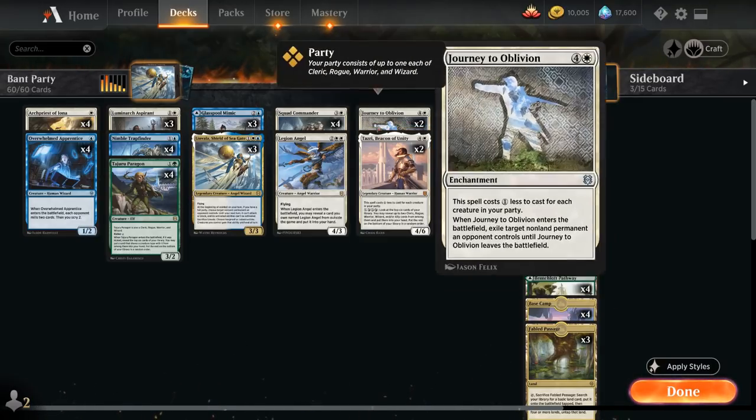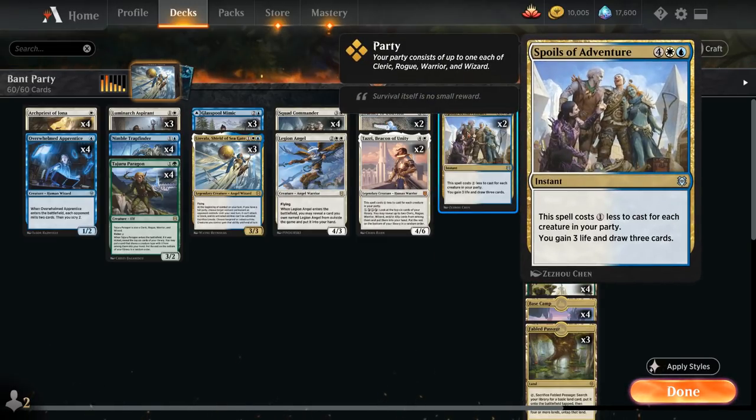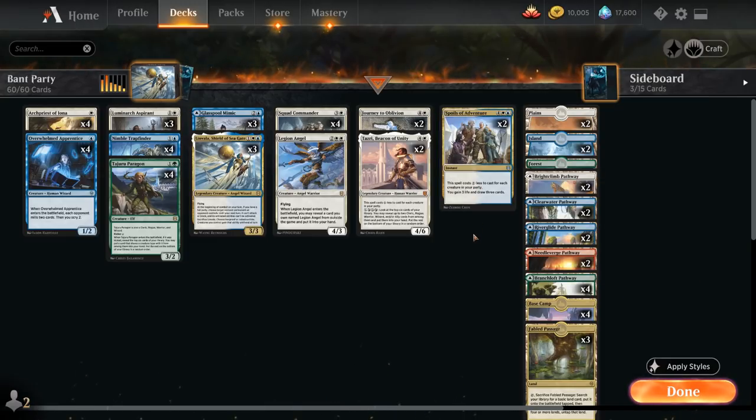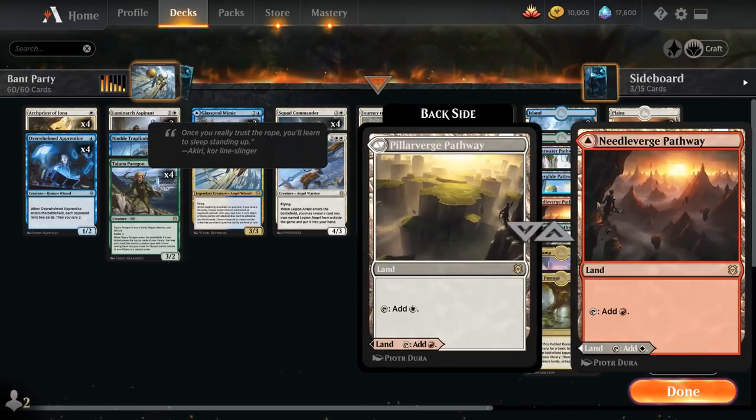We have some removal with 2 copies of Journey to Oblivion, which also costs 1 less for each creature in our party, and when it enters the battlefield we exile a target non-land permanent an opponent controls until it leaves. We also have 2 copies of Spoils of Adventure, a 6-mana instant that costs 1 less for each creature in our party, where we gain 3 life and draw 3 cards. Going over the mana base — it looks strange because we're playing off-color pathways for Tazri, but if you group by color we essentially have 6 plains and 6 islands in the deck.